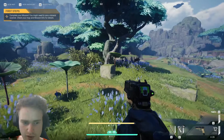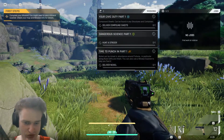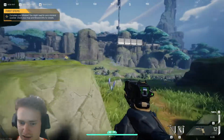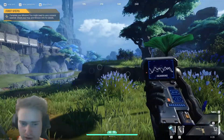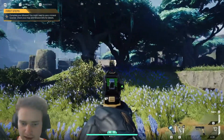I have no idea what I'm supposed to be doing here. Objectives: I need to hunt a strider, deliver nickel, and deliver compound sheets. If you hold Q, you can pull out this mineral scanner, which is pretty cool, and start scanning for stuff around you. It highlights everything, which is neat.